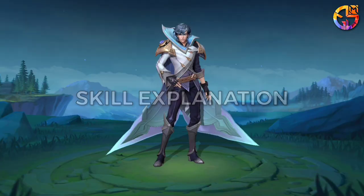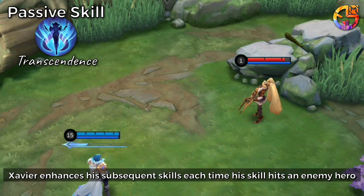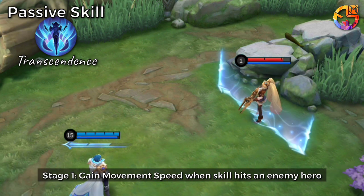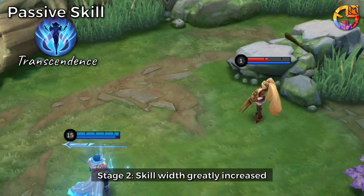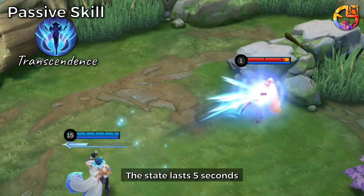Skill Explanation. Passive skill: Xavier enhances his subsequent skills each time his skill hits an enemy hero. Stage 1: Gain movement speed when skill hits an enemy hero. Stage 2: Skill width is greatly increased. Stage 3: Skill cooldown is greatly reduced. The state lasts 5 seconds.